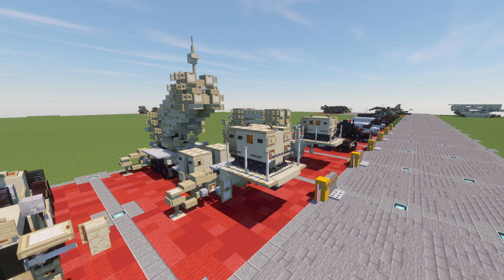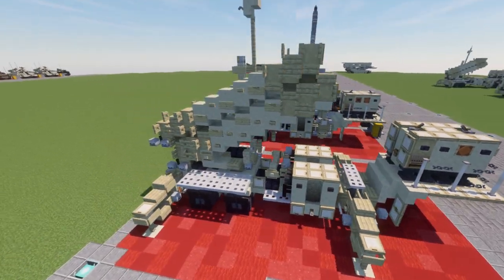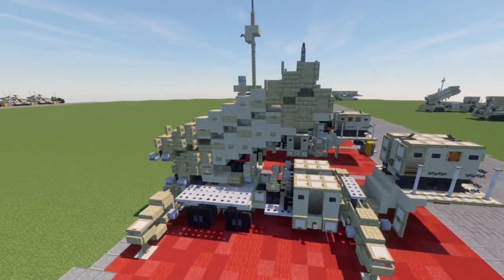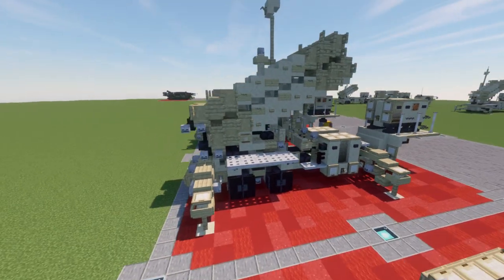Anyway, let's dive in and take a look at the missile system. Starting off with the deployed version, this has the missile systems at an angle aimed upwards as they would be to fire. They're housed in these pods, which are really cool looking and are actually interchangeable.